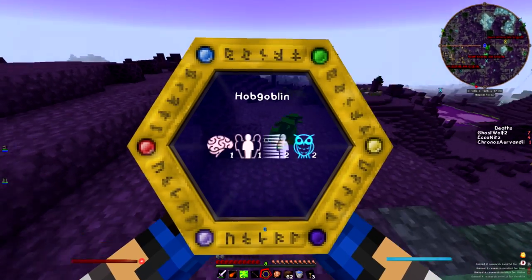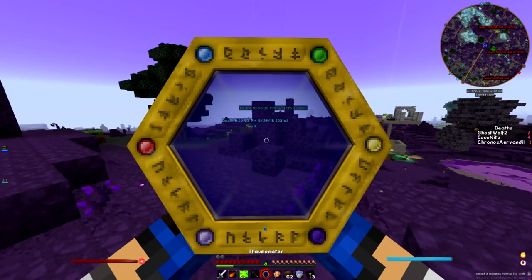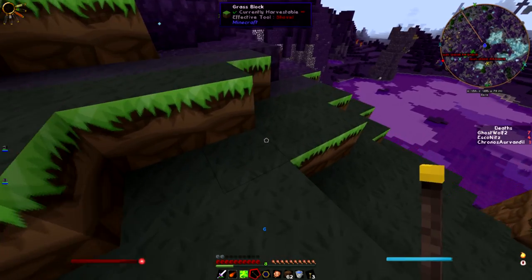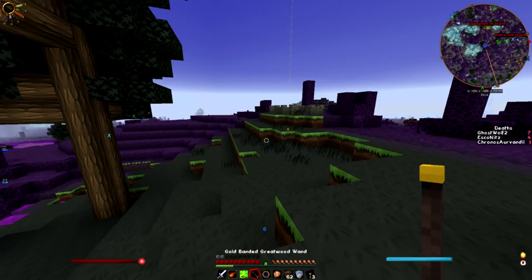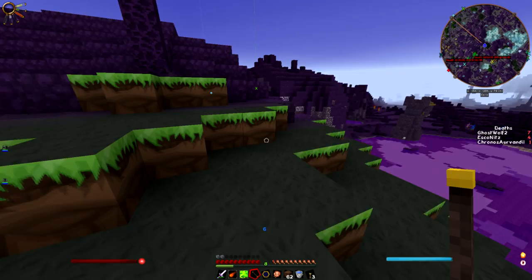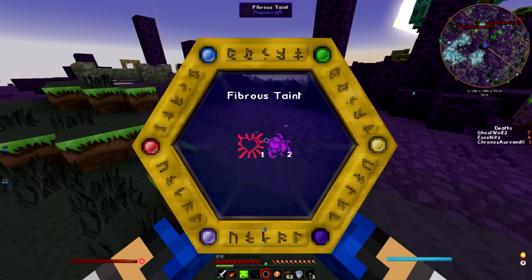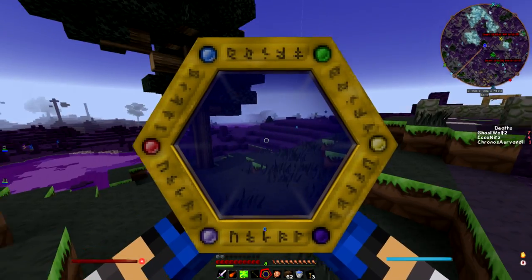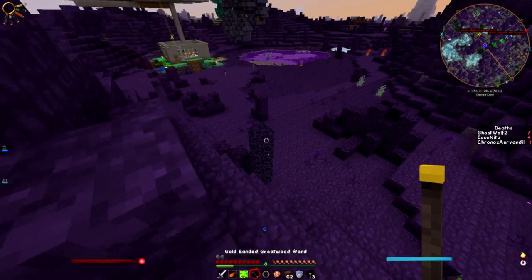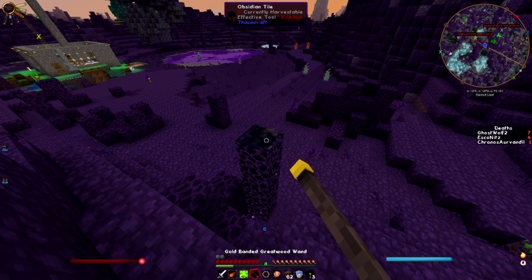We have a hobgoblin infestation! I didn't know where you were talking about until I walked up into them. There's an area up here that is an eerie biome but it's not tainted, which means there's an eerie node somewhere. You have to dye one at a time? No, you put a die in the center of eight — you can only try that once. Maybe it only works with chocolate. Nope, they nerfed it in this mod.